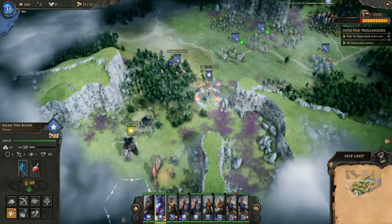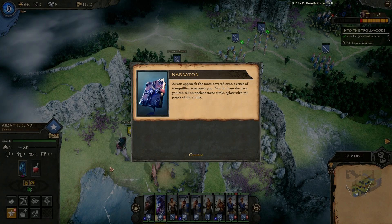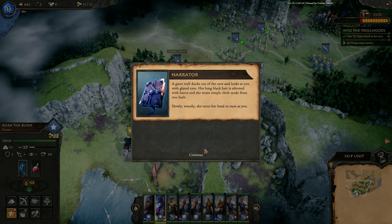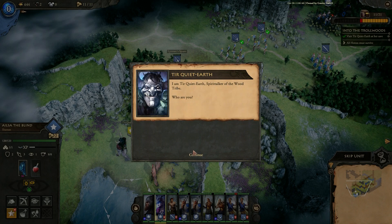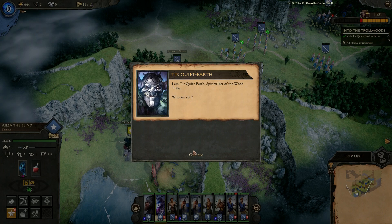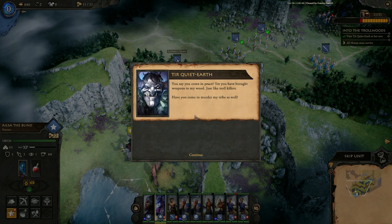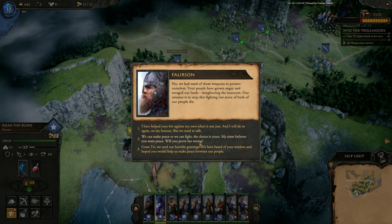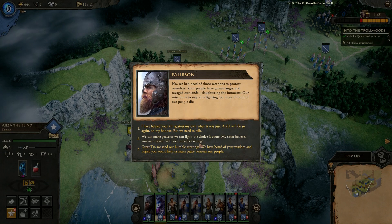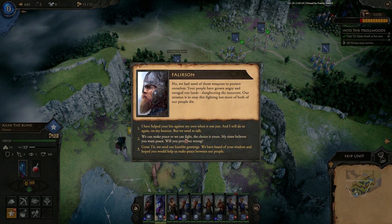As you approach the moss-covered cave, a sense of tranquility overcomes you. Not far from the cave you can see an ancient stone circle aglow with the power of the spirits. A giant troll ducks out of the cave and looks at you with glazed eyes. Her long black hair is adorned with leaves and she wears simple cloth made from dark tree bark. Slowly, wearily, she turns her head to stare at you. — I am Tyr Quiet Earth, spirit talker of the woods tribe. Who are you? — My name is Elsa. I am the shaman of Clan Balik. I am honoured to meet you. We are envoys from our clan and seek to know why your tribe is leaving the woods and attacking our people. — You say you come in peace, yet you have brought weapons to my woods, just like the troll killers. You have come to murder my tribe as well? — No. We have need of these weapons to protect ourselves. Your people have grown angry and ravaged our land, slaughtered the innocent. Our mission is to stop this fight, lest both our peoples die. I have helped your kin — we can make peace or we can fight. The choice is yours.